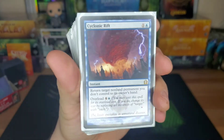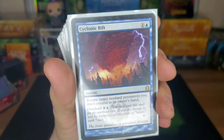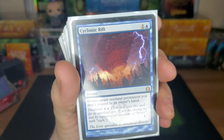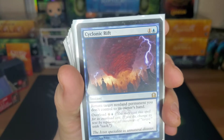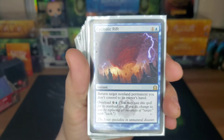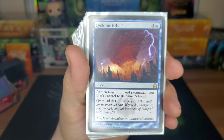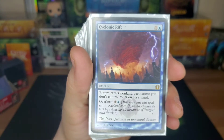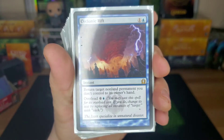The old Cyclonic Rift — you guys probably never heard of this card, it's not very good, nobody plays it. Return target non-land permanent you don't control to its owner's hand. Overload for six and you return all non-land permanents you don't control to their owners' hands. I don't know why you'd ever do that — they can just play it again. Maybe it's really good. I'm just kidding.